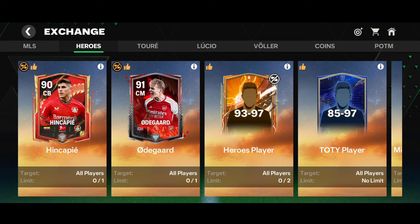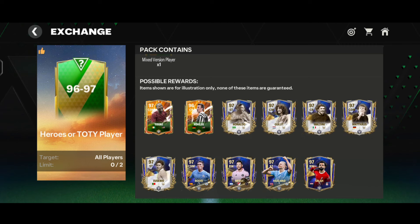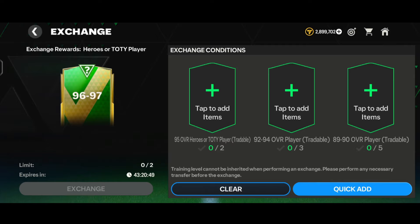Now let's move on to the 96-97 over exchange. I'm in my main account. Let's see the nominees first - we can get the 97-rated CDM Yaya Touré, 96-rated center back, Gullit, R9, Hüid, Maldini, Matthews, Eusébio, Rodri, Messi, Haaland, and Mohamed Salah. The requirements are two 95-plus Heroes or TOTY players, three 92-94 rated players, and five 89-90 rated players - all tradable. The exchange cost is around 75 to 80 million coins, possibly up to 90 million later.